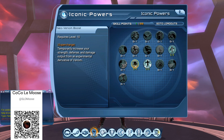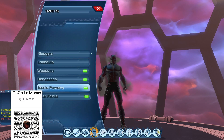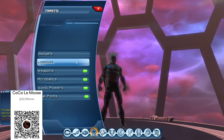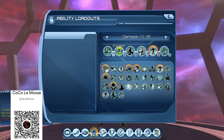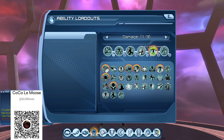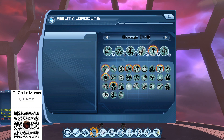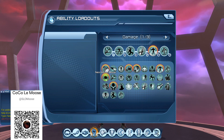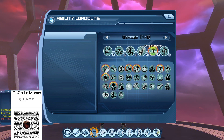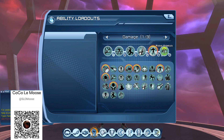My current character is Gear Gadgets, and my loadout has me using my Taser Pull, Cryo Foam, Fear Gas, a Palm Grenade, Word of Power, and Robot Sidekick. I had been using, up until today, a Neon Venom Boost in place of Word of Power.